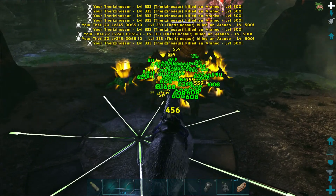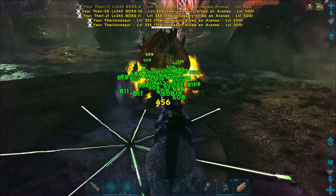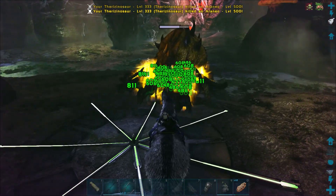My Yutyrannus is pretty powerful but I would like to keep it away from the fight — it's only a support dino for now. It can fight of course, but I don't want it to.